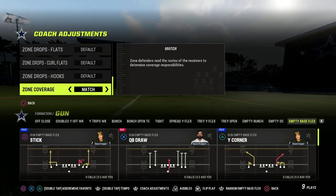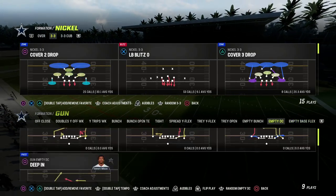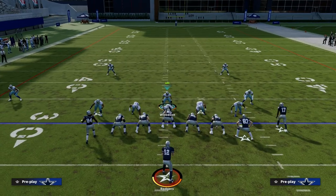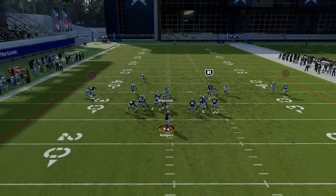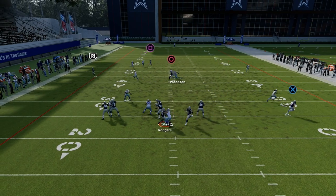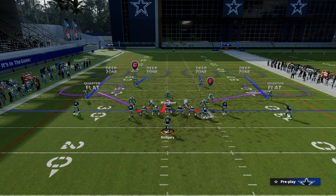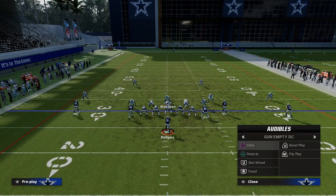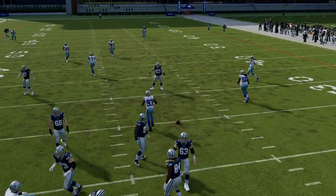I wanted to talk about a couple of other five wide formations that are super important to discuss. An example would be an empty five wide out of the Washington playbook — the same exact principles apply. We're going to still man up that tight end. You don't have to take those quarter flats and put them in hard flats, but I find it a little helpful. You've got that guy manned up, you lurk the middle, and you see how the match coverage forms to the routes your opponent puts on the field. Manning up that number three receiver is so important — whether you do it out of your slot or your linebacker. Here's an example of a match beater, and you see match coverage handled it really well. We're able to get great coverage sheds.